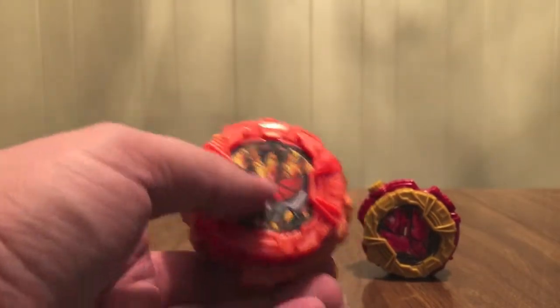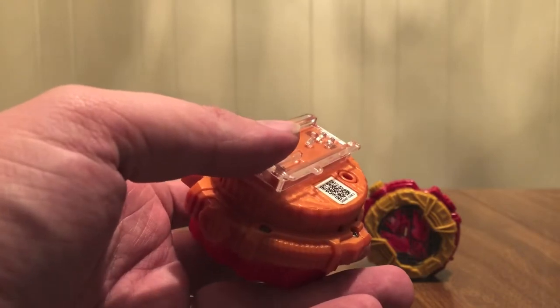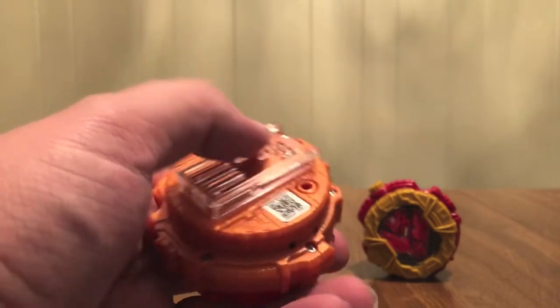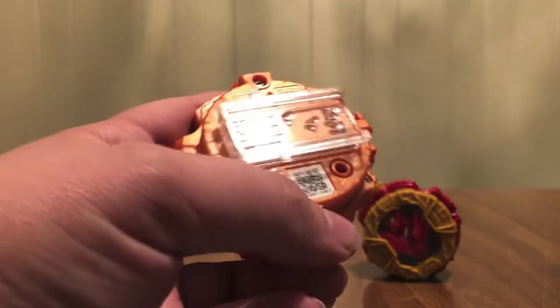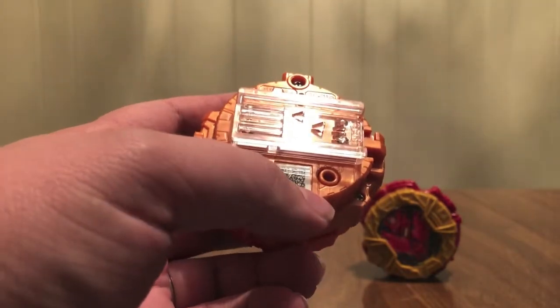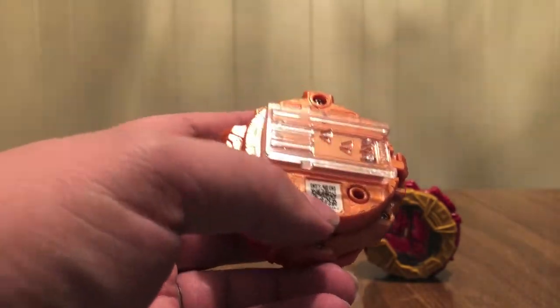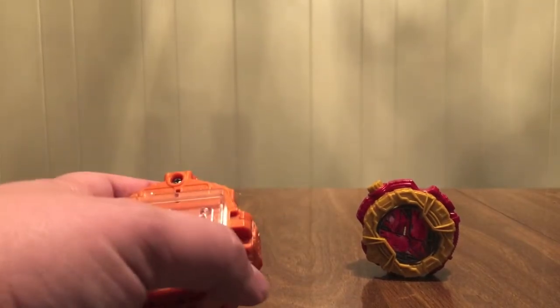Kachidoki Arms right there — orange all around. There's his face, there's the rails. It's 046 and it's got a C for Candy Toy. Same rail as Gaim, same QR code area. It says C046-2 — the number has a dash two because C046 is Gaim in the same set.